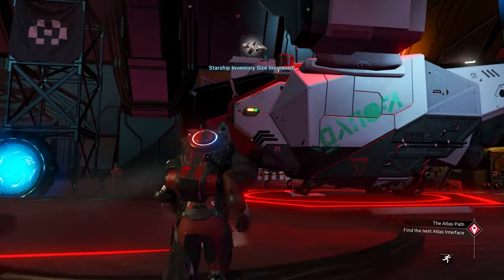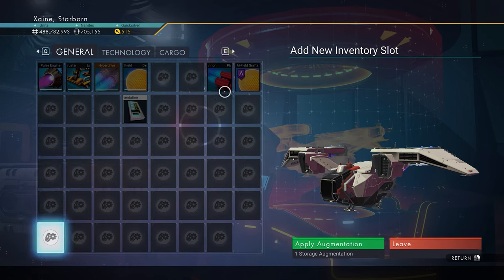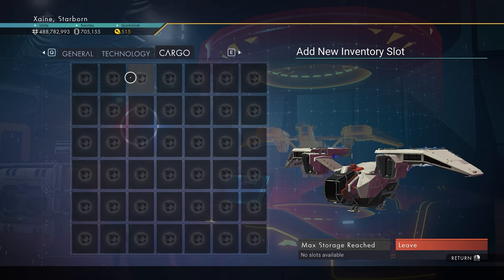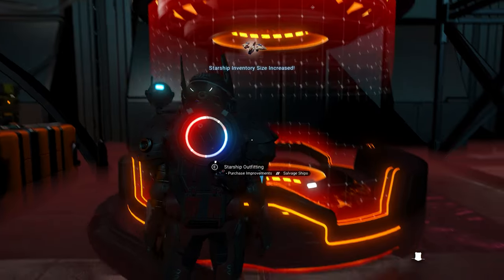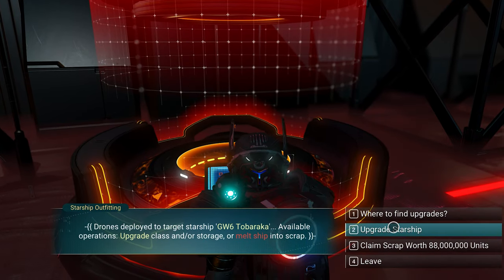First of all you will want the ship itself — you definitely want to go for a hauler. This is primarily because hauler type ships can have up to 42 cargo slots, whereas all other ship types are limited to a maximum of 21. As with all ship types, minus Alien of course, the main inventory can be maxed up to 48 slots and the technology up to 21.